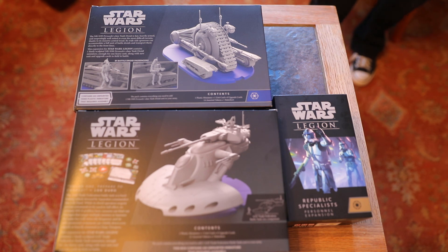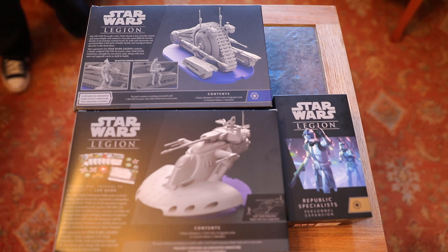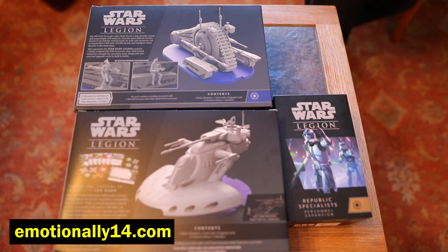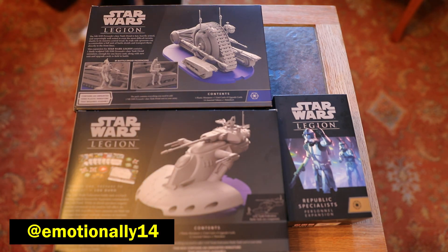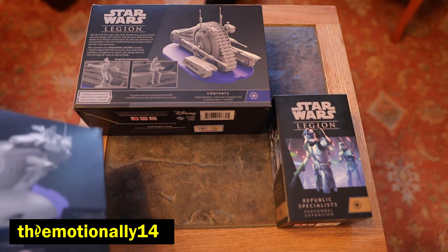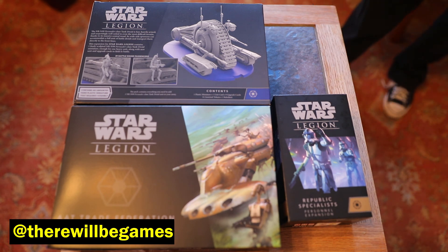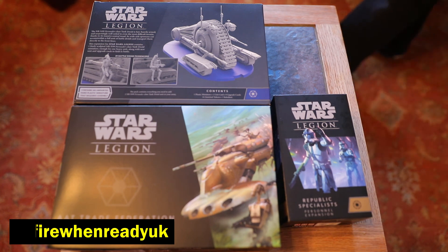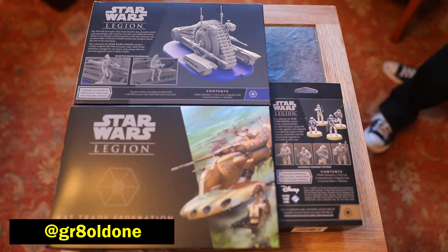That was the NRN-99, the AAT tank, and the Republic Specialists — but not Asajj Ventress — for Star Wars Legion. Thanks for watching. This has been Fire When Ready, a Star Wars themed tabletop gaming show for Emotionally14.com. You can follow them at Emotionally14 on all social media channels. Special thanks to our friends at There Will Be Games — find them at ThereWillBe.Games and on social media at There Will Be Games. Follow the show on Facebook and Instagram at FireWhenReadyUK, and find Brad at RealBradHB on all social media. Bye!